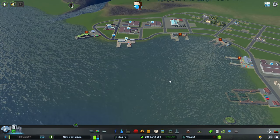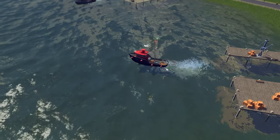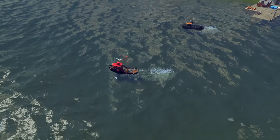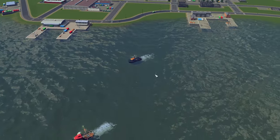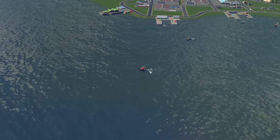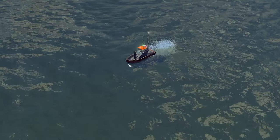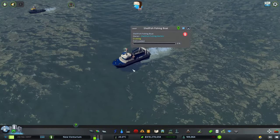Now we can release the fleet — go ships, collect the fish! Every harbor has a unique little ship. I think this is the default fishing harbor so it's already fishing right now. The ships go faster when they're going out to the fishing area and then they slow down once they get there. Look at that one — just a normal fishing boat. This one's for shellfish.